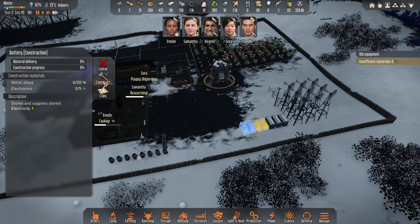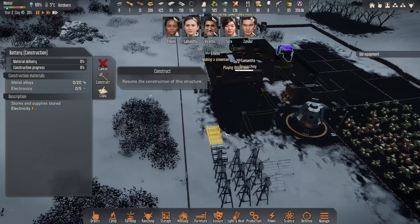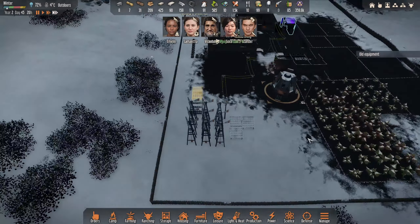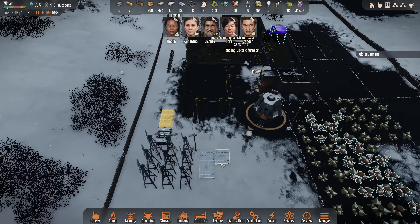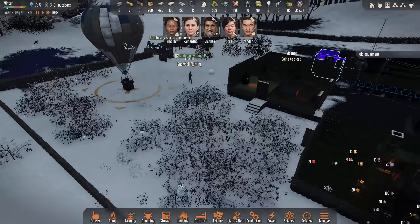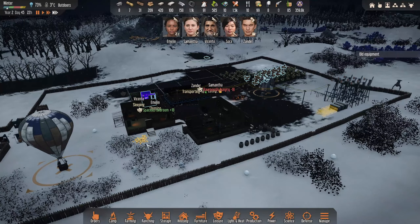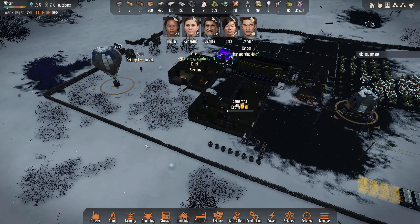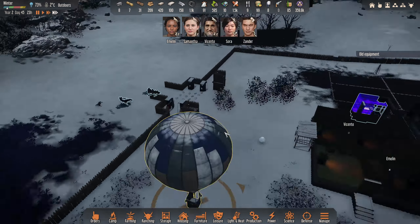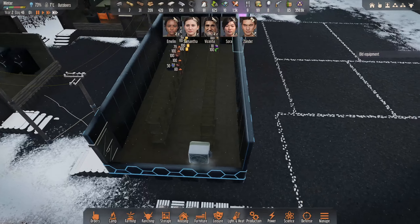We'll have those guys ready and then we will get our battery room up eventually. That could probably go over here as well. I'm thinking if we do get carbon wind turbines we'll leave a section for those anyway. Old equipment is becoming an issue for a lot of these guys but it is what it is. If we get carbon armor we won't need to worry about it ever again - it lasts for ages. Most of the butchering is done, which gives us a little bit of raw insect meat.